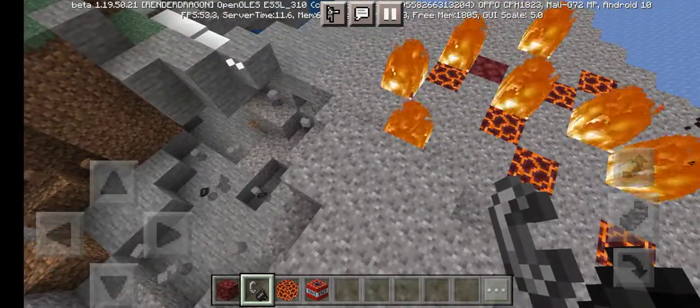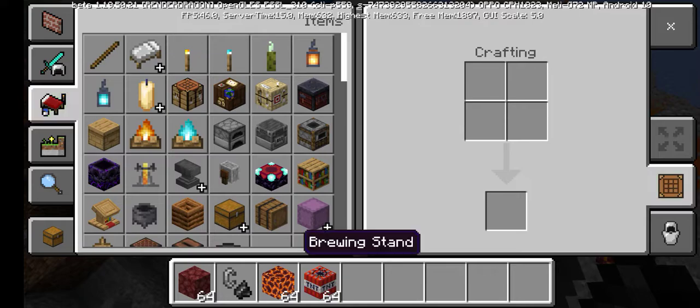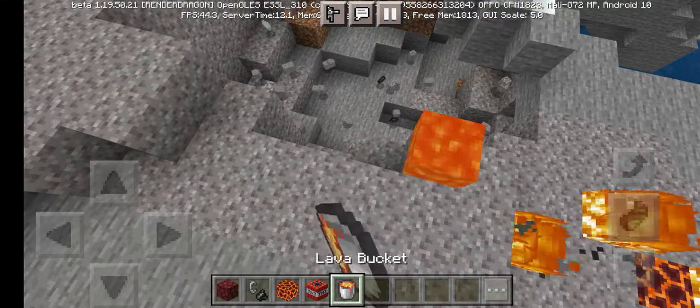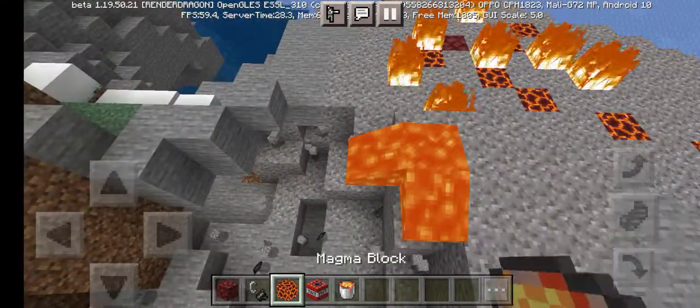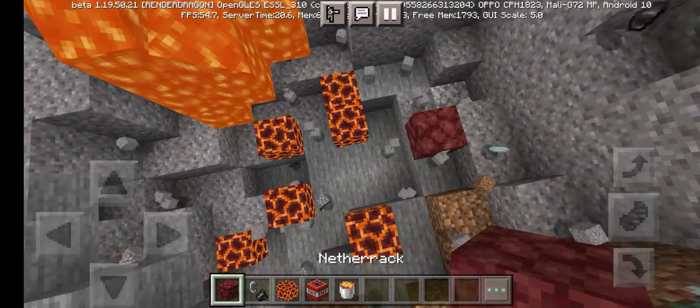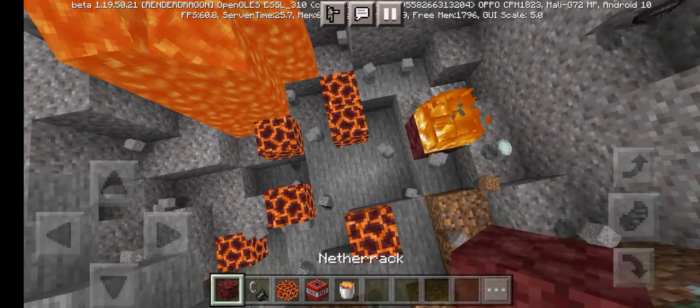Now you want to grab yourself some lava. I'm not going to cut any more because it's better than you're looking. Pick up some lava and surround it with magma cubes and some fire.